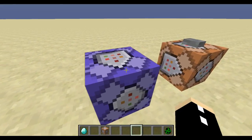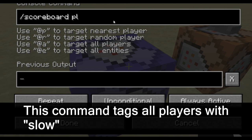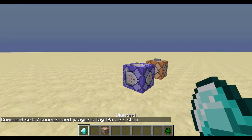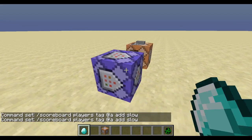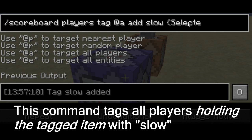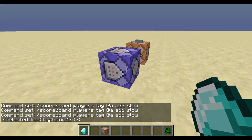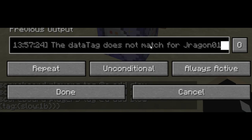It's very simple in single player and in multiplayer as well. We're going to go scoreboard players tag everyone and write 'add slow'. That's it — so when I hold this, I'm going to get a tag added to me. Let's turn off the track output. You can see 'tag slow added'. But we're not done — we need to go to selected item and type in the tag 'slow 1b', and close all the brackets.